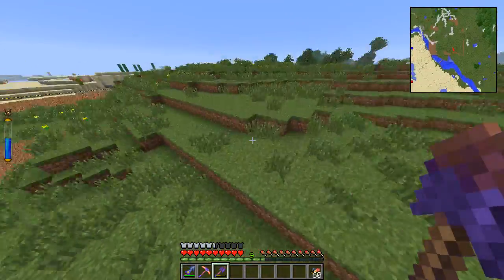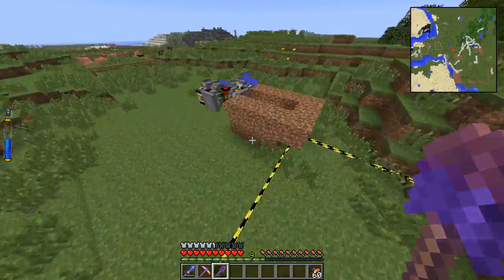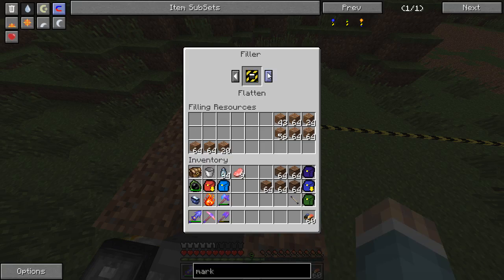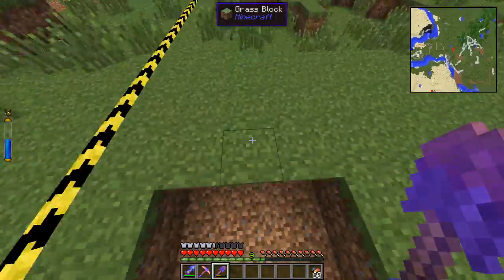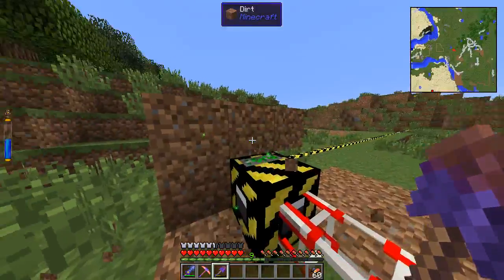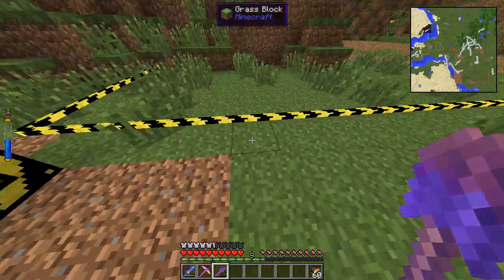So now, essentially what the filler does — you can tell it to do a couple of different patterns. Right now I'm using one called Flatten, which essentially says, okay, take all of this land, whatever it is, and I want to flatten it. I want to make it all the same level, and I want it to be one block below this essentially.